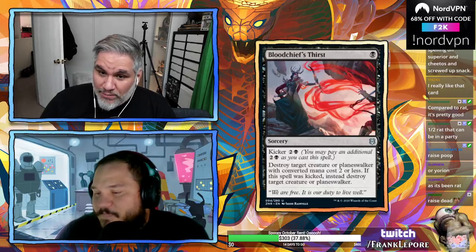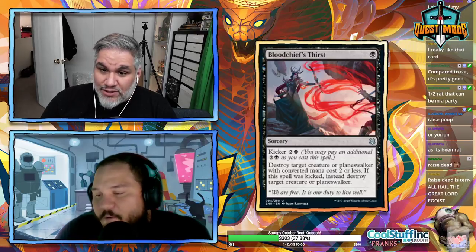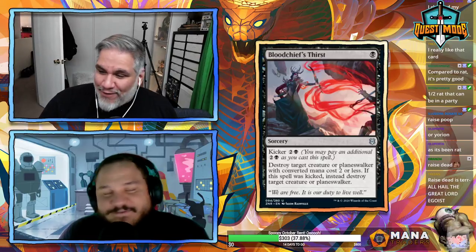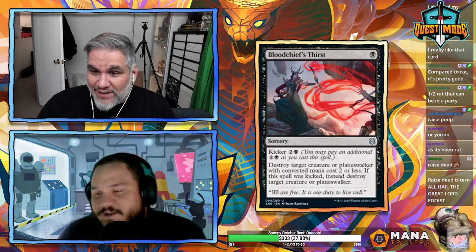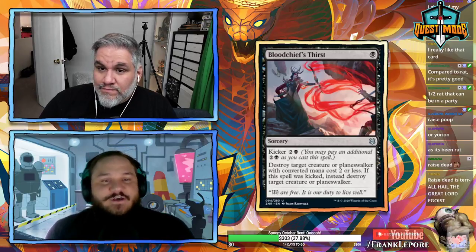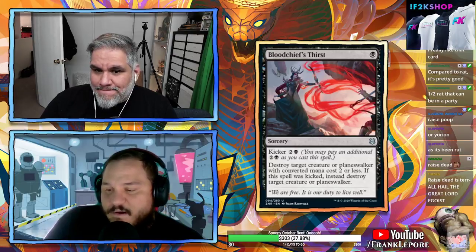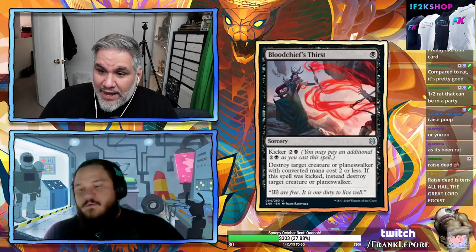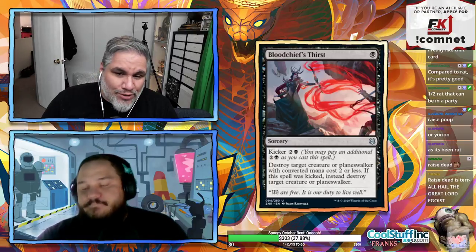Blood Chief's Thirst: one black sorcery, kicker three. Either one black or four mana total — destroy target creature or planeswalker with converted mana cost two or less, or if kicked, destroy any creature or planeswalker. This card is fantastic. It's probably the twenty-dollar foil uncommon of the set. It fulfills the Fatal Push role — hits everything Fatal Push hits without revolt, and in the late game for four mana kills any planeswalker or creature.